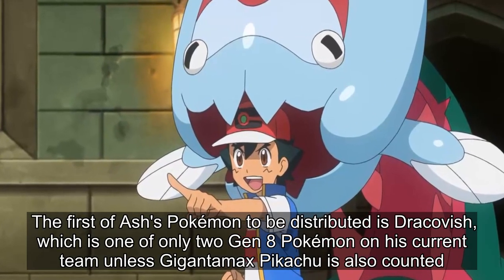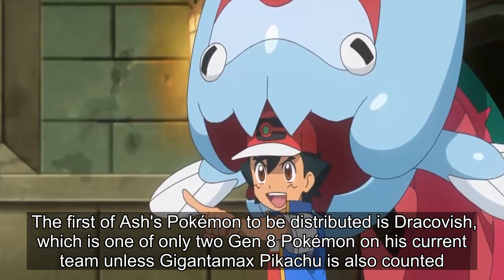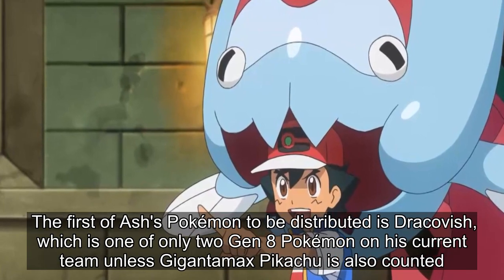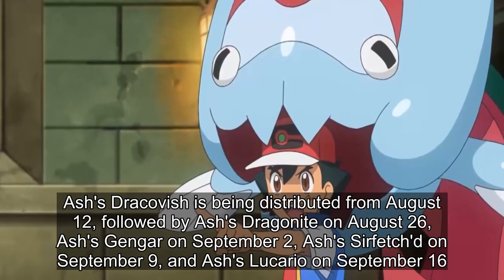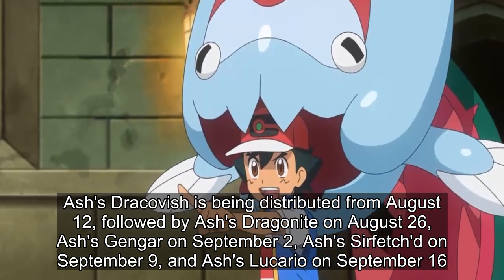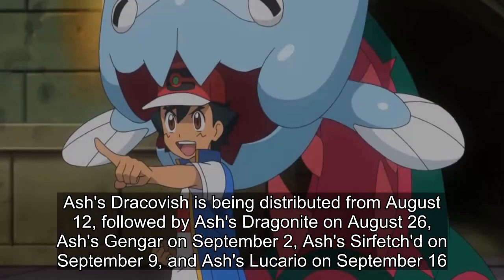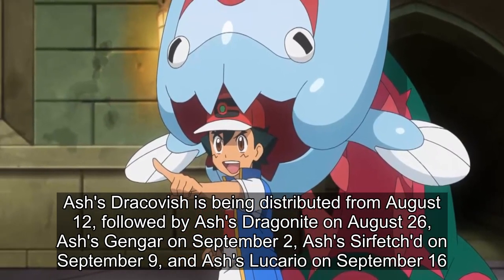The first of Ash's Pokémon to be distributed is Dracobish, which is one of only two Gen 8 Pokémon on his current team unless Gigantamax Pikachu is also counted. Ash's Dracobish is being distributed from August 12, followed by Ash's Dragonite on August 26, Ash's Gengar on September 2, Ash's Sirfetch'd on September 9, and Ash's Lucario on September 16.